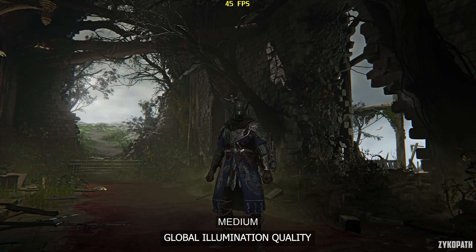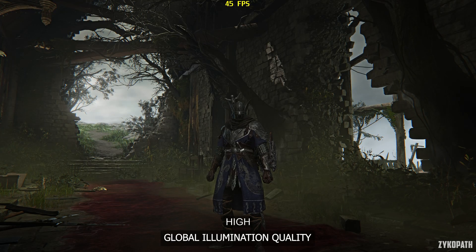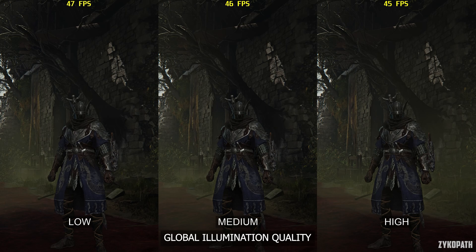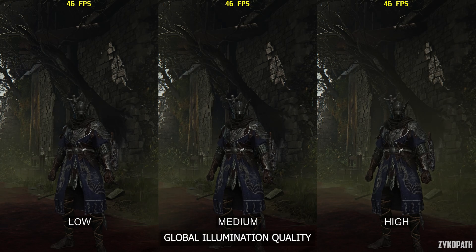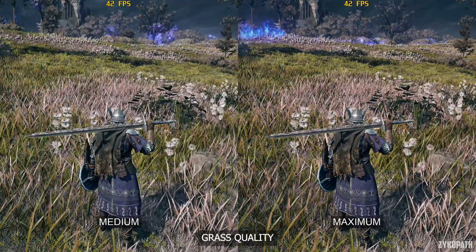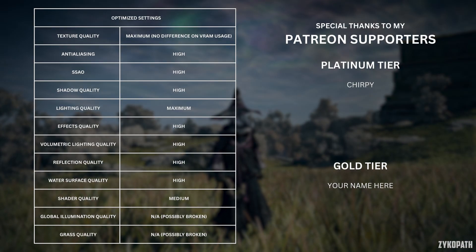The global illumination quality setting appears to be broken and doesn't make a difference to image quality or performance across many scenes tested. The grass quality setting also appears to be broken — it doesn't make any difference to grass in any way, nor does it affect performance. Here are the optimized settings.